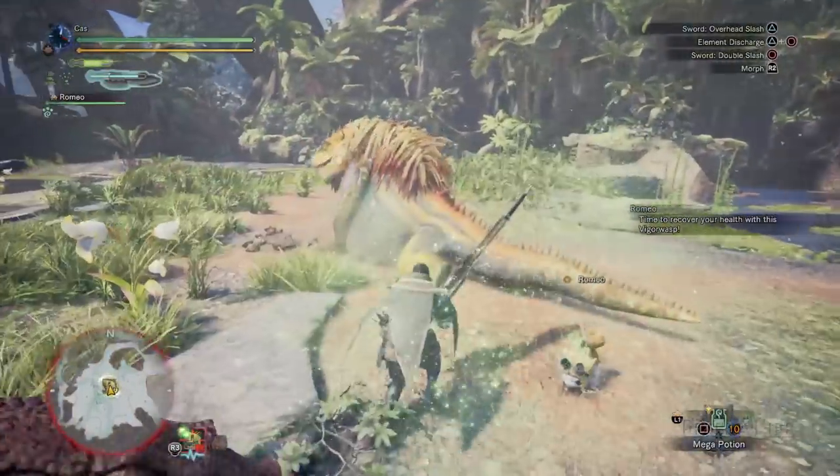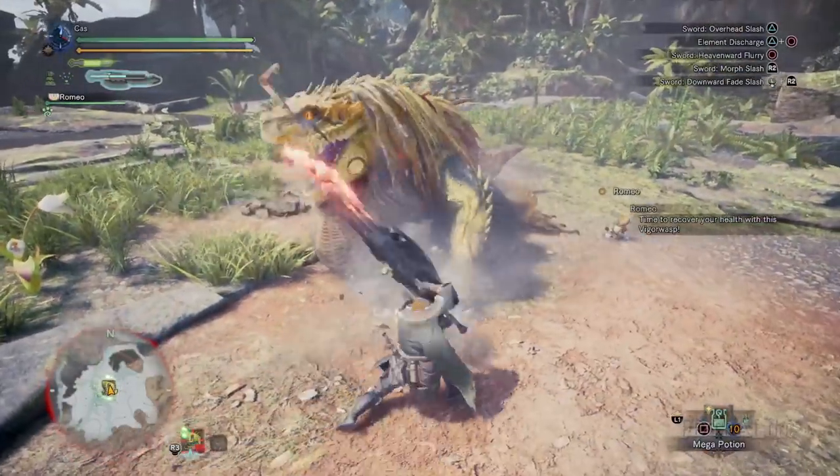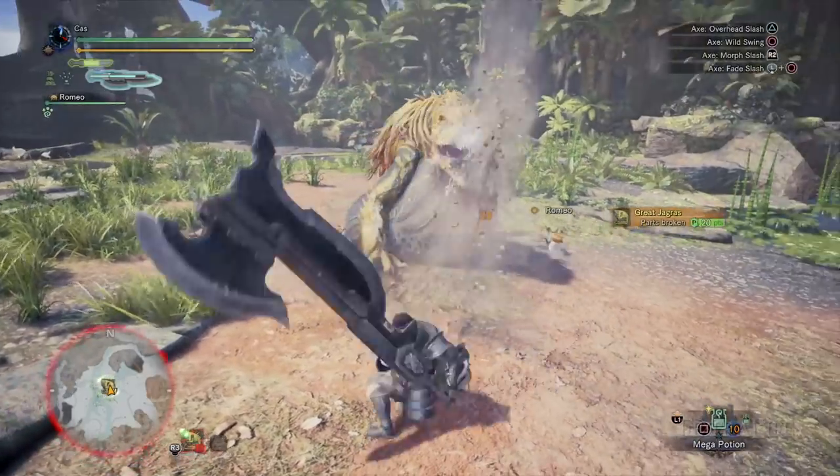As mentioned above, attacks in sword form utilize the effects of the Switch Axe's phials, making them much harder to deflect. This makes sword form useful for targeting tough body parts that would otherwise be hard to strike.